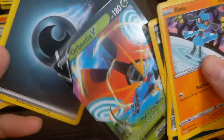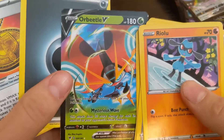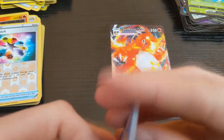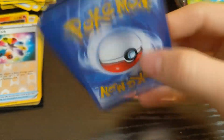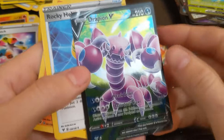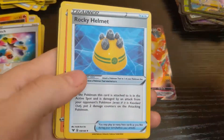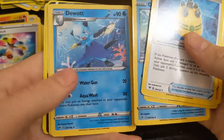They're all sticking together. They must have got damaged somehow. Got the energy and the metal. This one again — Drapeion V, Rocky Helmet, Drilbur, Samurott, Oshawott, Dewott.